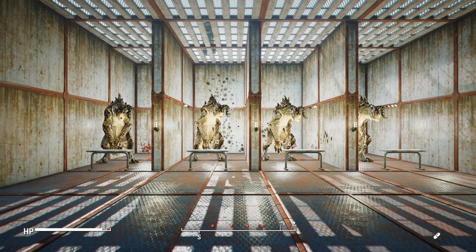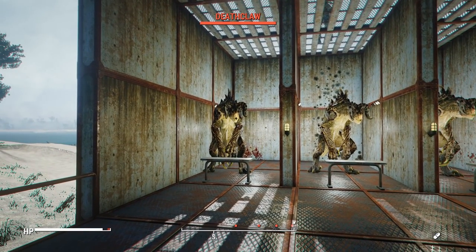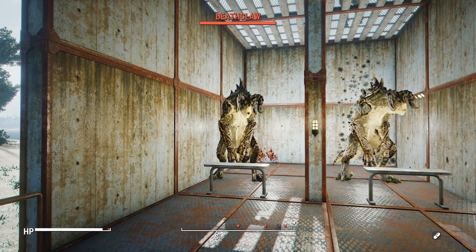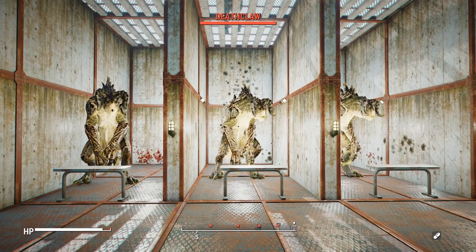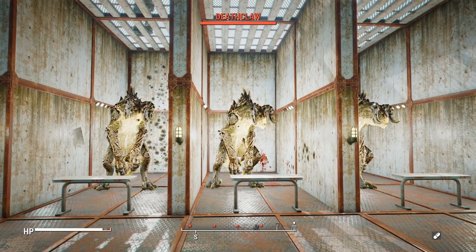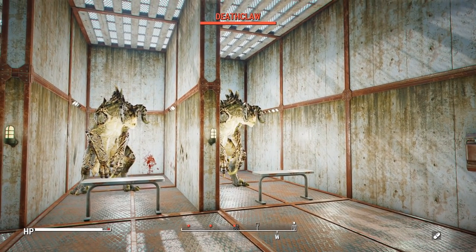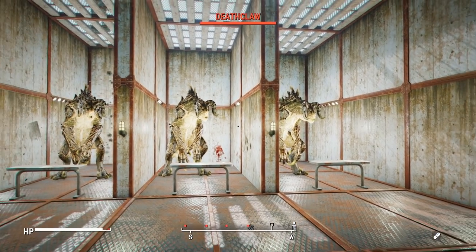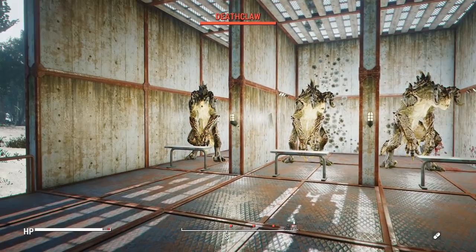Now it's time to do the damage test. We'll be running four tests against standard Deathclaw opponents: the most basic M&P9, the most basic revolver — since they all share the same base damage — then a fully upgraded M&P9 and a fully upgraded R8 specifically, since it has the extra cylinder capacity. I'll also be throwing on maximum pistol perks to see what these can really do in the end game.